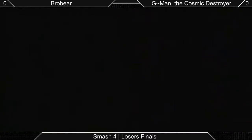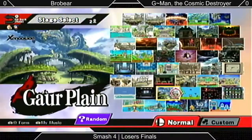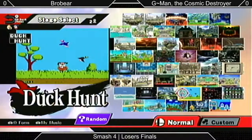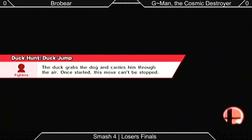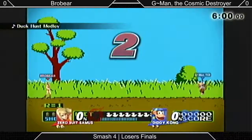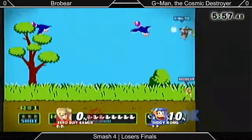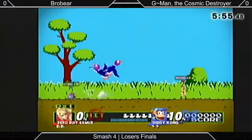We've got Loser's Finals here with BroBear and G-Man, the Convict Destroyer. Loser's taking their place as they advance to the Finals. Opening on Duck Hunt for the first round. First lane gets a straight upgrade for Red King. I love all of its sort of miniature dinkiness.